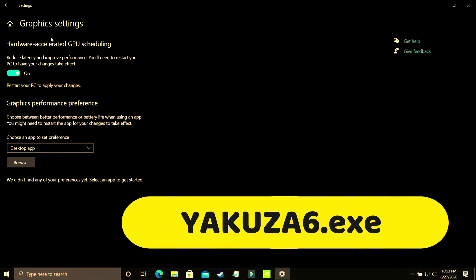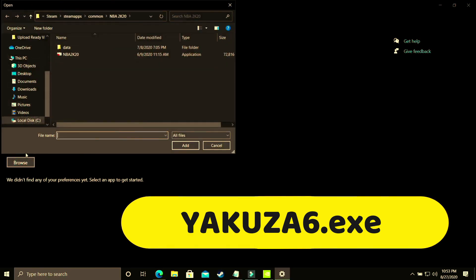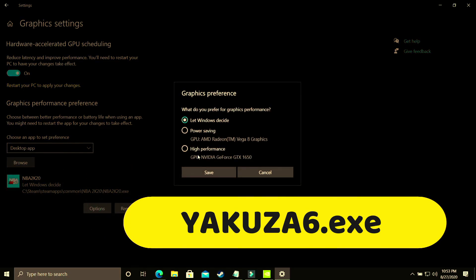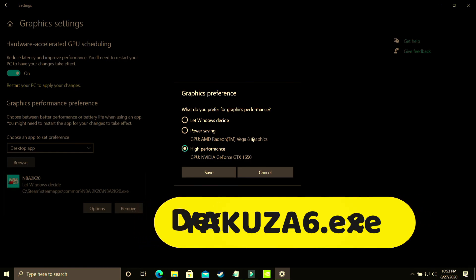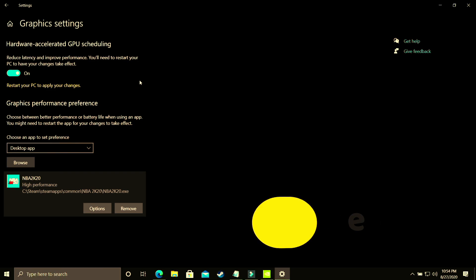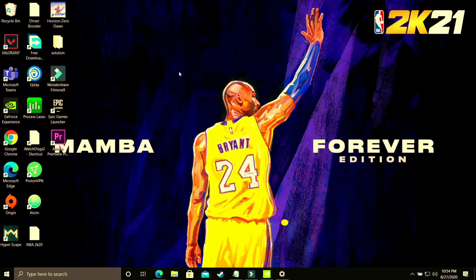If you have this option, great — otherwise just follow the upcoming steps and skip this one. Here you have to make sure you select a desktop app and browse for your game's .exe file. I'll be showing you with the example of NBA 2K20. Just add it here, then go to Options and make sure you select high performance — that is, your dedicated graphics card, for example Nvidia GeForce GTX 1650. Save these settings, restart your PC, and your game's performance will surely be boosted.